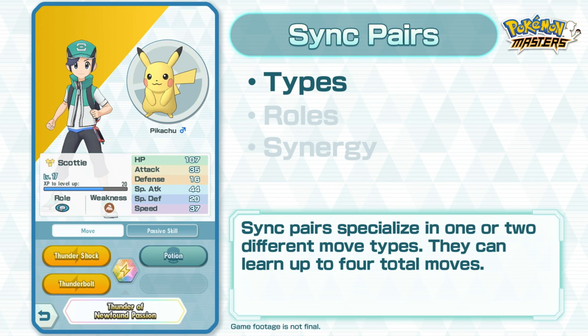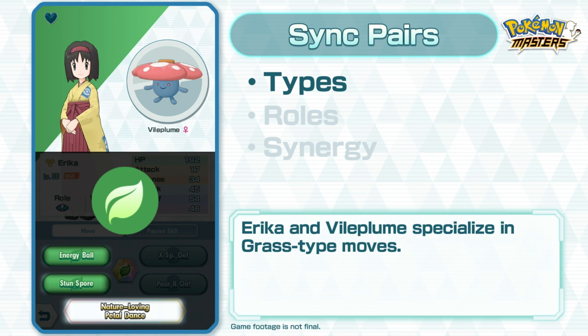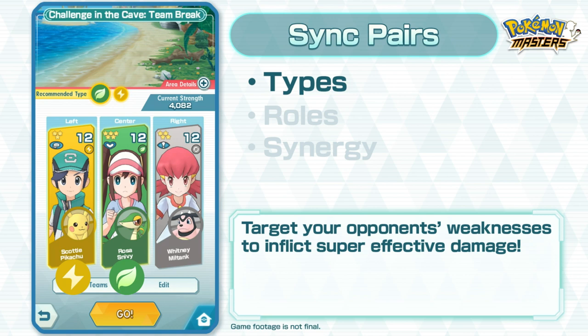Let's talk about Sync Pairs! Sync Pairs usually specialize in one or two different move types, and they can learn up to four moves altogether. For example, you and Pikachu specialize in electric-type moves, and Erika and Vileplume specialize in grass-type moves. The key to victory is to target your opponent's weaknesses and inflict super-effective damage. So when you're building your team, make sure you choose Sync Pairs with the right attack types.